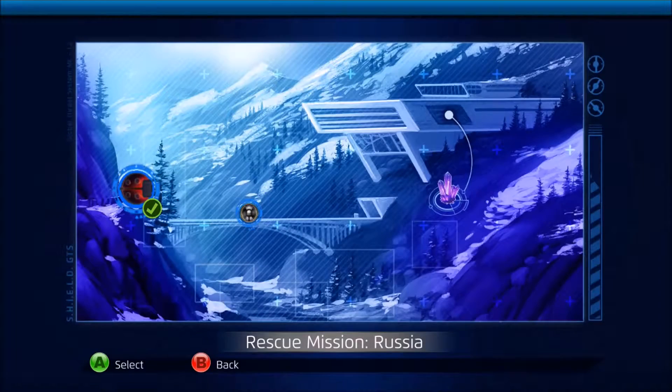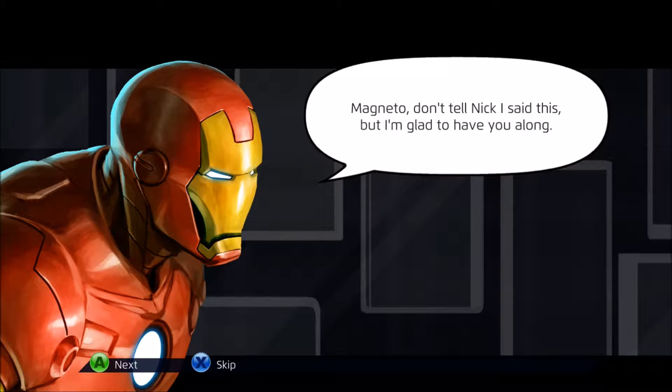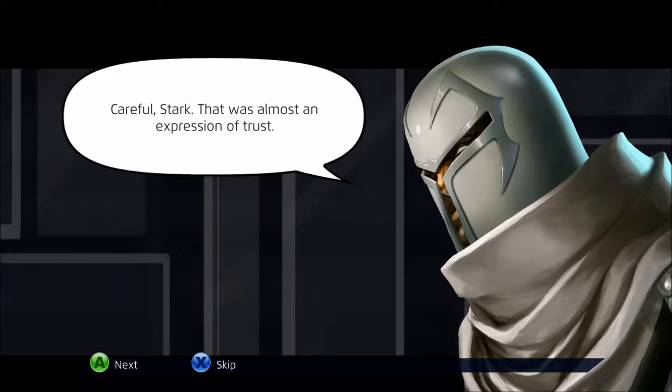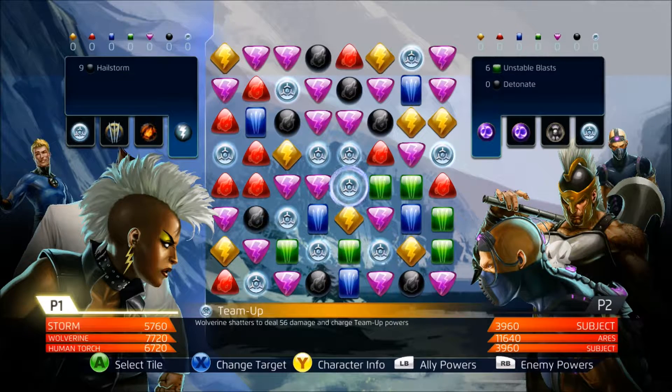Next mission is up against Ares and two mutants that are trying to stop us from reaching Nick Fury. We gotta fight them and rescue Nick Fury. I chose Storm, Wolverine, and Human Torch for this mission.